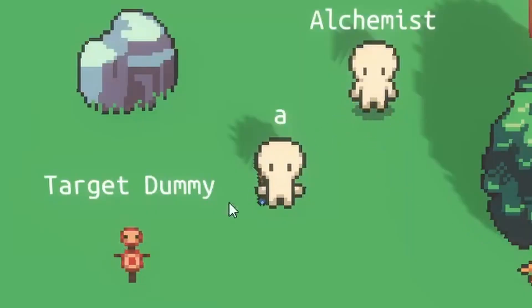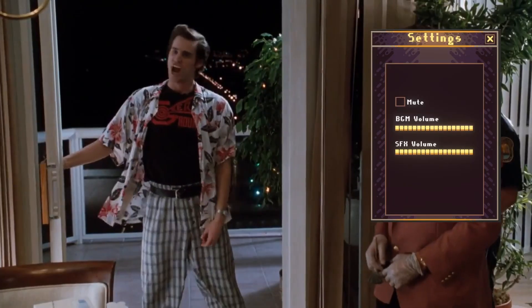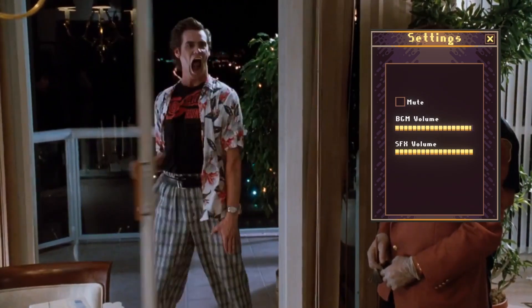We now have customizable cursors. You wouldn't notice it when it's there, but you would notice it if it wasn't. We've got volume sliders — you know how they work.